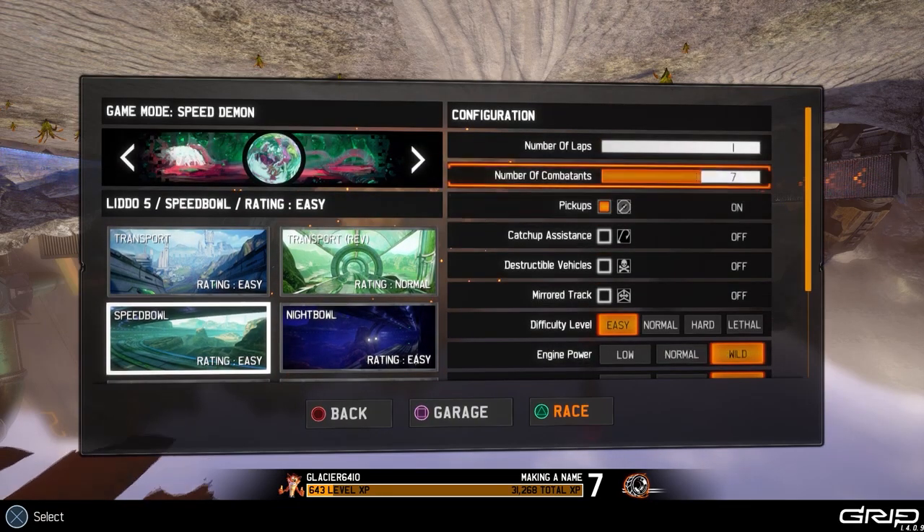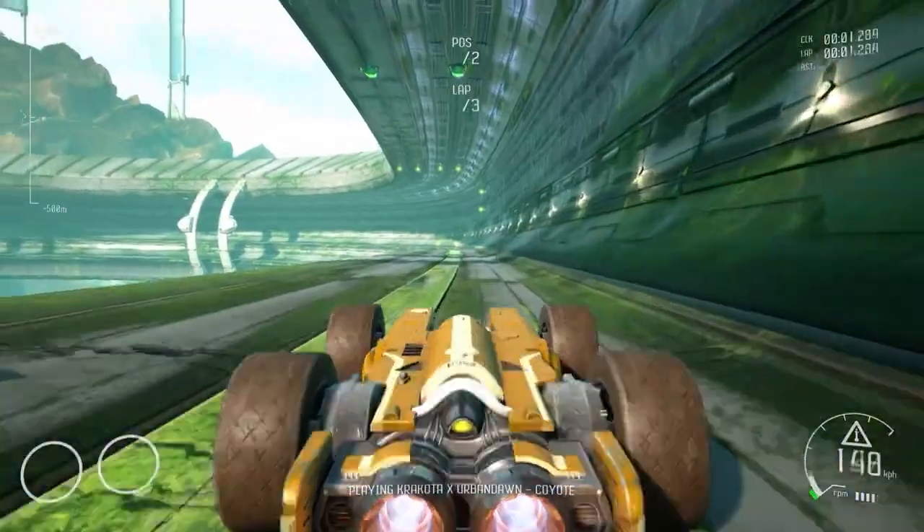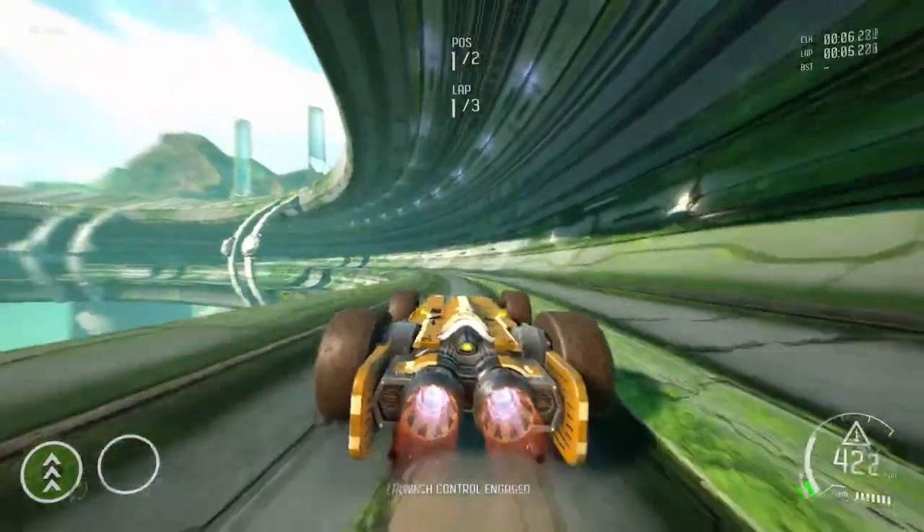In order to average a lap of more than 700 kilometers an hour, you must first reach rank seven to unlock the Juggernaut vehicle, which is fast enough to reach the required speed. To reach rank seven, simply complete races or deathmatch on campaign until you have reached rank seven.